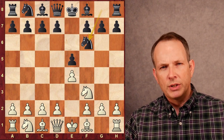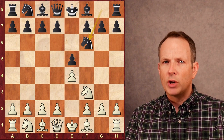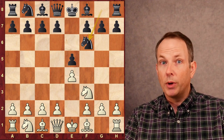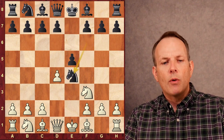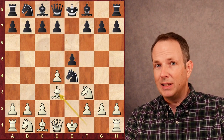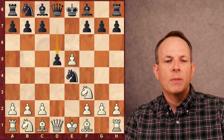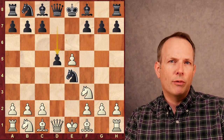The Petrov Defense is an attempt by Black to equalize first and then try to slowly outplay the opponent. They're not trying to win with Black right out of the opening. After d4, knight e4, Alireza plays d5 — the most commonly played move here by a factor of 10 is actually bishop to d3, so he plays a lesser known move. After dxe5, his opponent plays d5, supporting that knight on e4.